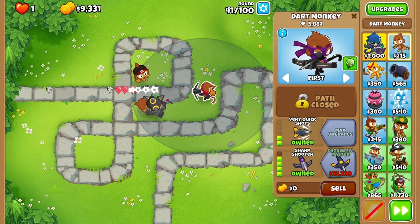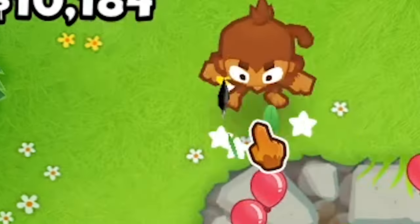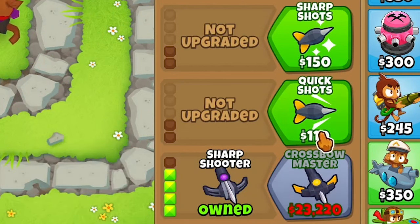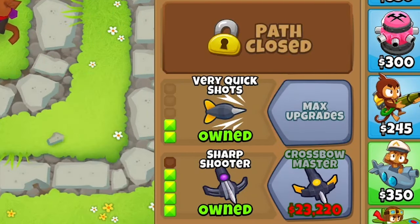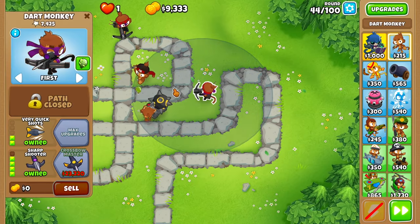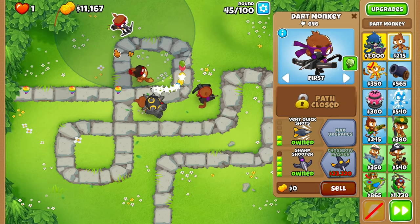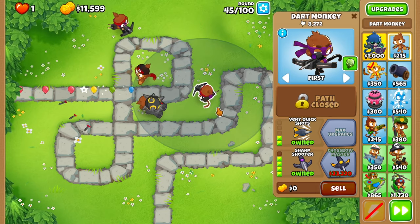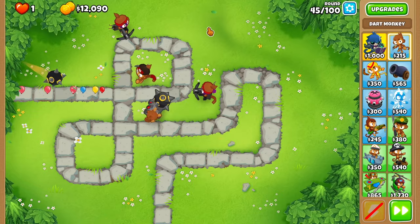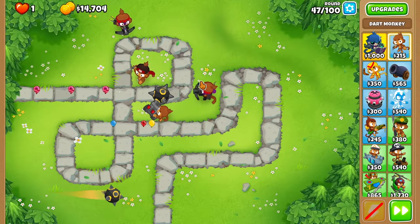We might need two of these guys. Let's do that — I'm just going to put one right here and then do long range. Let's do sharpshooter, quick shots, and then very quick shots. So we've got one up top here shooting down at them — probably not the best positioning, but it's fine. Now we could focus on crossbow master. Maybe I should have placed this guy in a better spot — this guy has a lot of radius though. That might cost me. At least these ceramic ones and fortified ones are going down pretty easily.